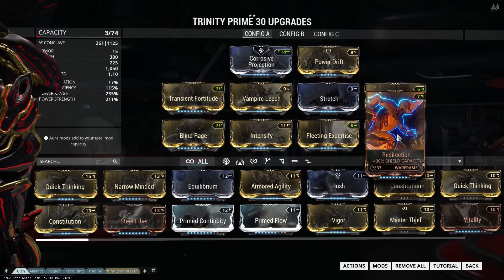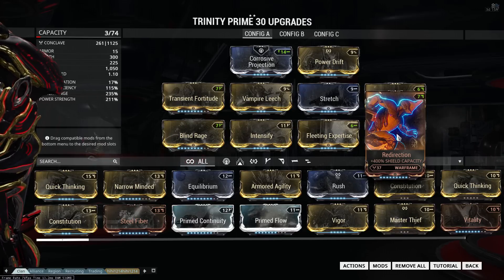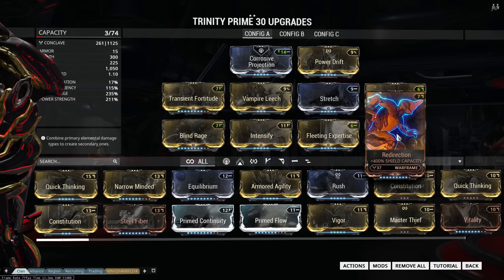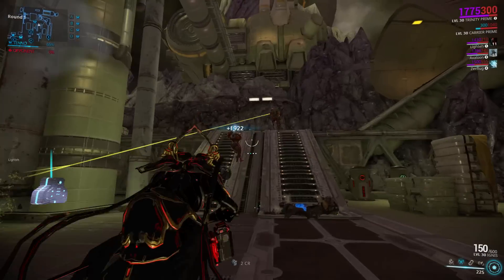Finally we have Redirection to add some survivability. Usually in a situation like this I would go for Vitality, but with this build you can get around 2000 shields with Vampire Leech. And when you get affected by a nasty Slash or Toxin proc, you can just cast Blessing and heal yourself back up.